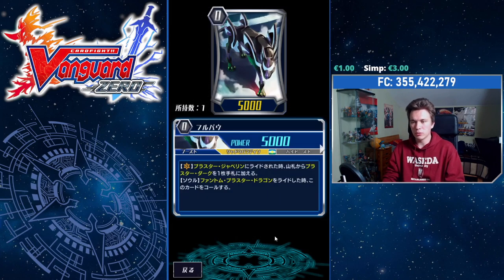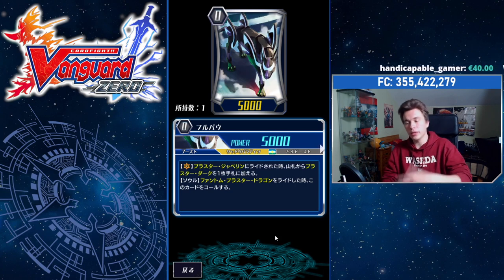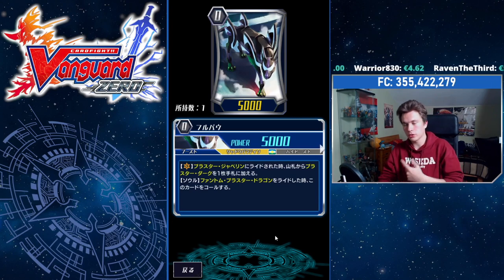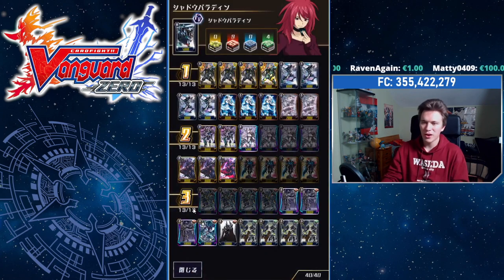Our starter is Mr. Full Bow. Full Bow's skill is almost the same as the original one — when you ride Blaster Javelin over him, you search your deck for Blaster Dark. And then the new effect: when in the soul and you ride Phantom Blaster Dragon, you may call him out of your soul to a Rearguard Circle. So you get a free Rearguard to pop for Phantom Blaster Dragon's effect, or Phantom Blaster Overlord's.